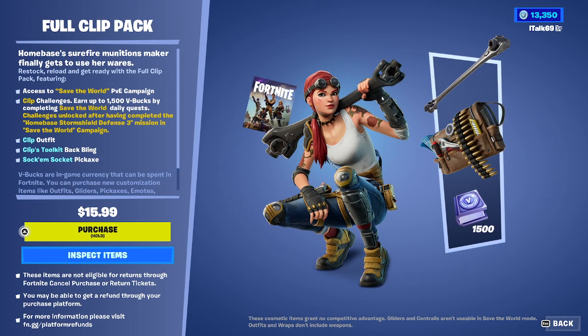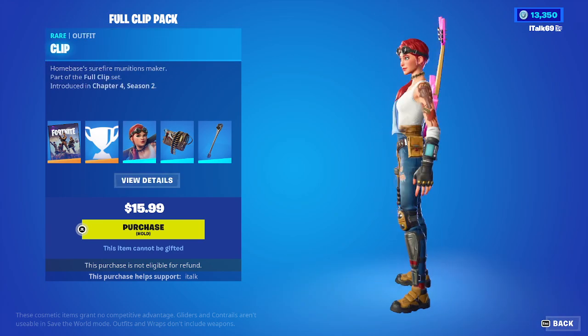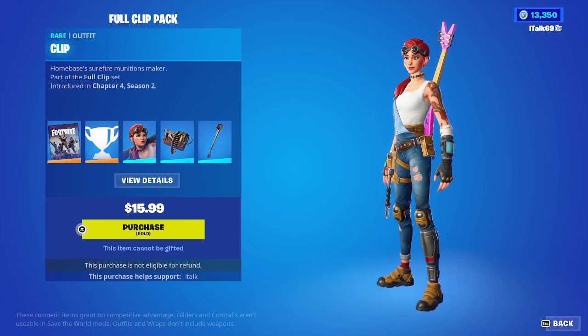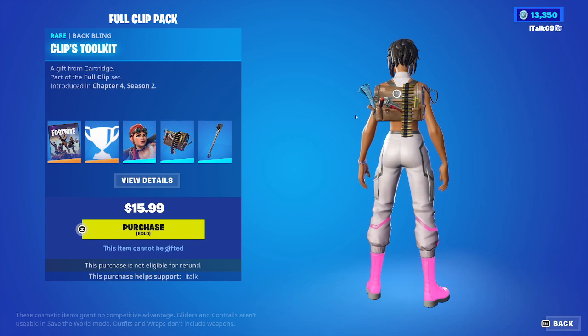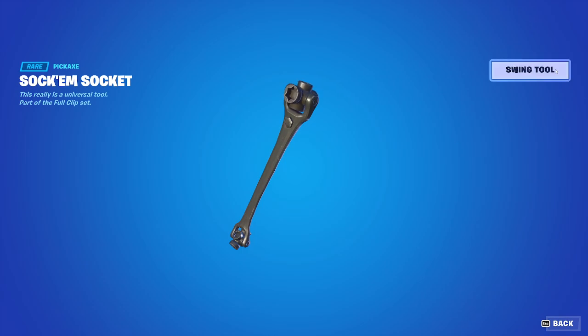This was available later on PC, but it was available instantly on console. So we have the Clip skin here — looks really nice — with the Back Bling Clip's Toolkit. And then we have the Sockum Socket pickaxe. I like the sound of it.